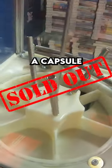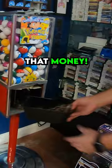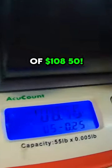Up next we've got a capsule machine that we used 2-inch Pokeballs in. It was completely sold out so we had to get it filled all the way back up. Now let's collect that money. Tons more quarters inside — let's pour those into the coin scale also. Looks like that's a total amount of $108.50.